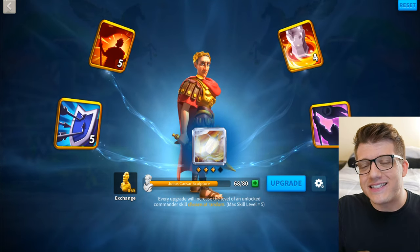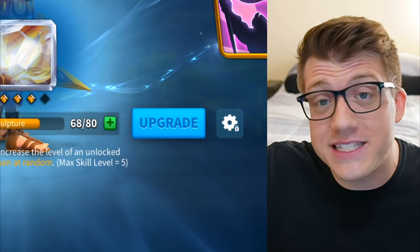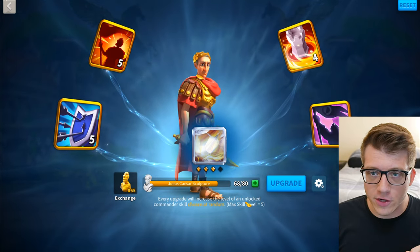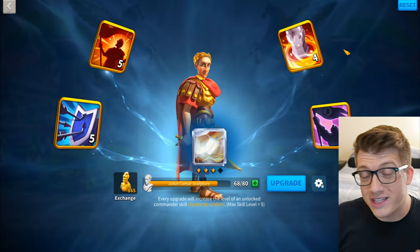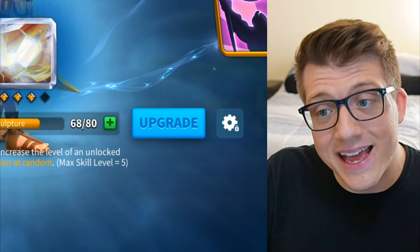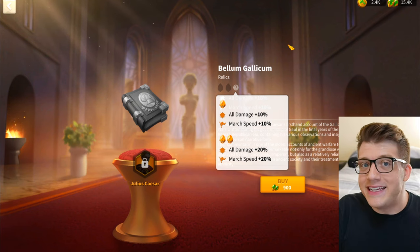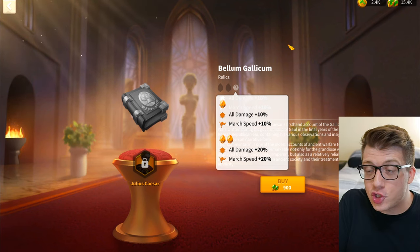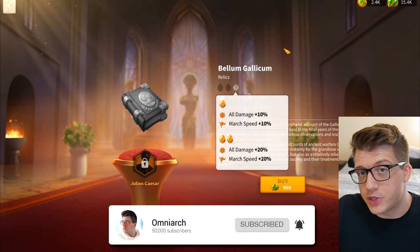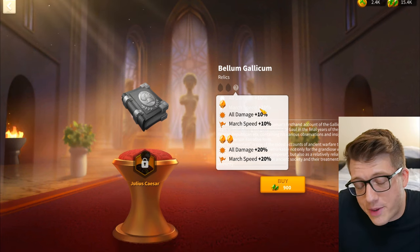I've been playing Rise of Kingdoms since October 25th, 2018 - that's 1,685 days - and I'm still 12 legendary commander sculptures away from expertizing Julius Caesar, one of the first legendary commanders in the game since day one. I've been wondering: ever since he got his upgraded relic, is he actually sort of good now? I'm about to expertise him soon, probably within the next month or two depending on my RNG.